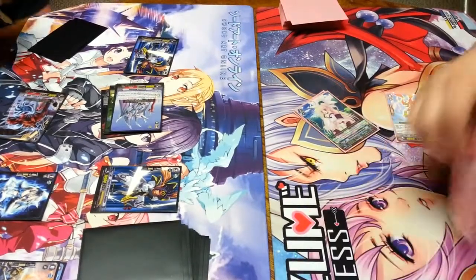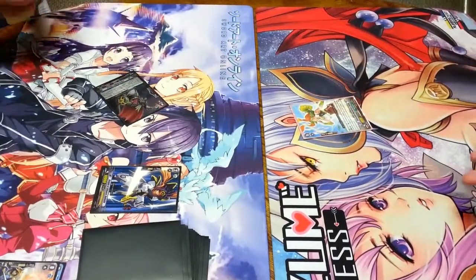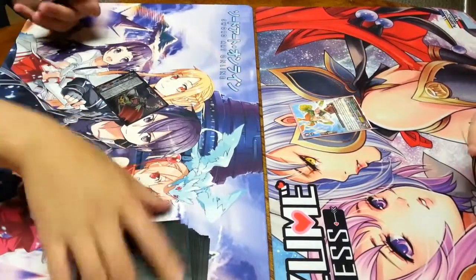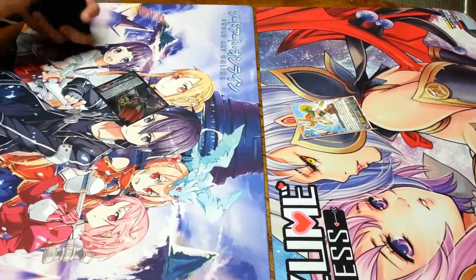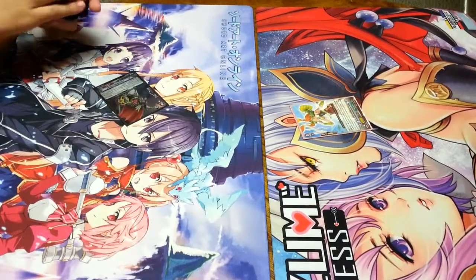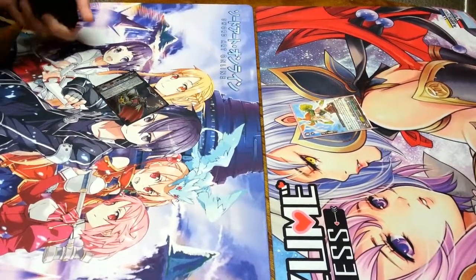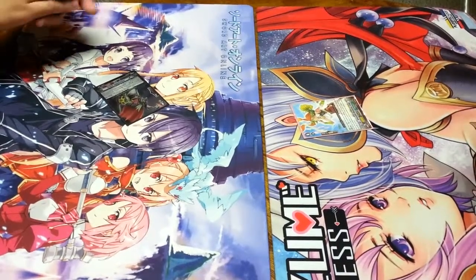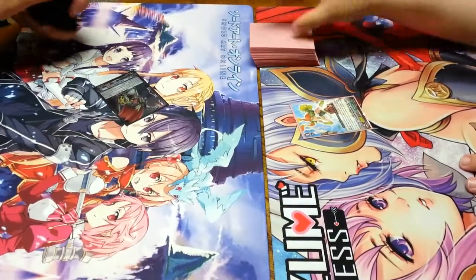And we'll move straight into game two, guys. Now, Shade's deck here shines in these kind of situations. He doesn't know I have four grade threes in my hand and two triggers. So he made the right choice putting the plus 5 over there, because if he had put it on the 10k, I would have been able to block both attacks. Just took a random guess. So this deck is a rush deck.